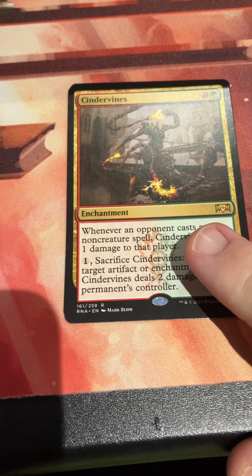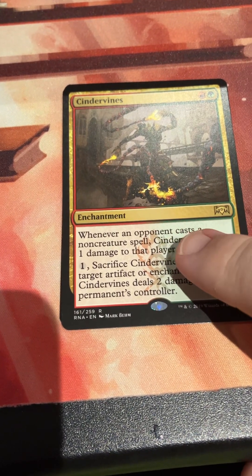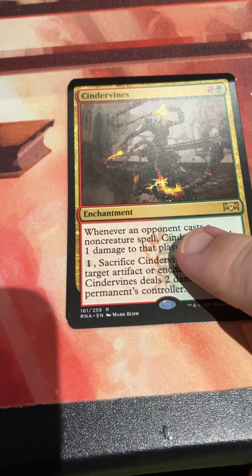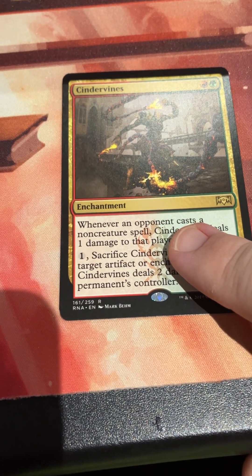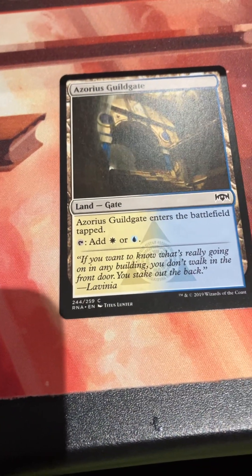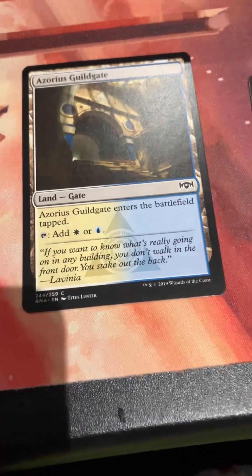The question is, do we have anything hidden behind it? Was this a set where they put shocks in the clan slot? Let's find out. Azorius Guildgate - it's a no. But yeah, there we go.